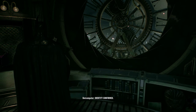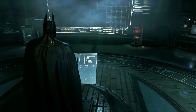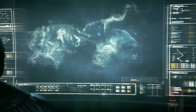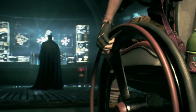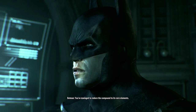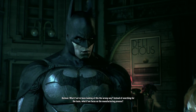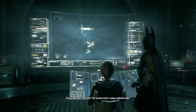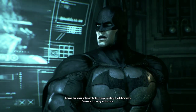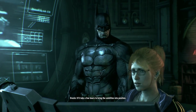Identity confirmed. Do I come in the Batcave and start messing with all your stuff? You've managed to reduce the compound to its core elements, but there's nothing in there that we can trace. What if we've been looking at this the wrong way? Instead of searching for the toxin, what if we focus on the manufacturing process? Why didn't I see this? The reaction emits a unique radiation spike — run a scan of the city for this energy signature, it'll show where Scarecrow is creating the fear toxin. It'll take a few hours to bring the satellites into position — we don't have enough time.